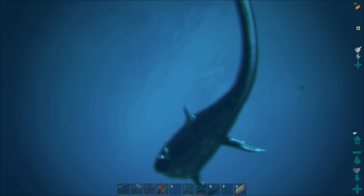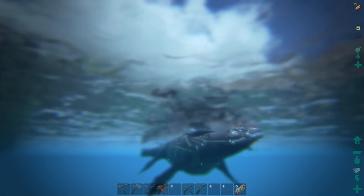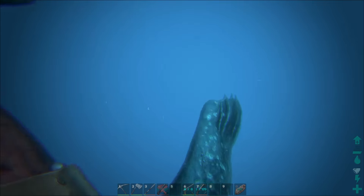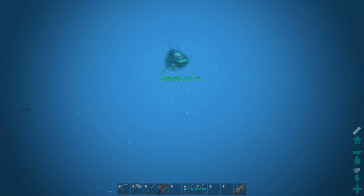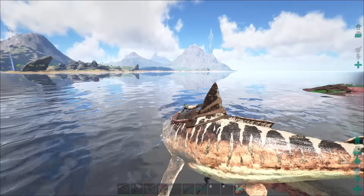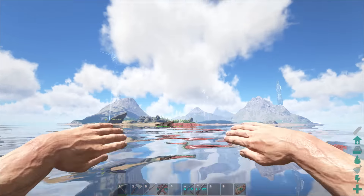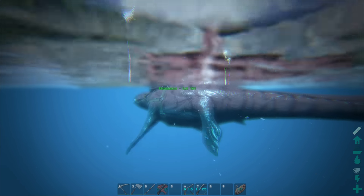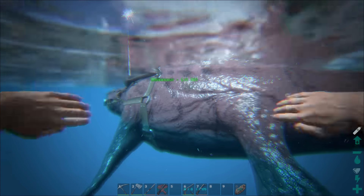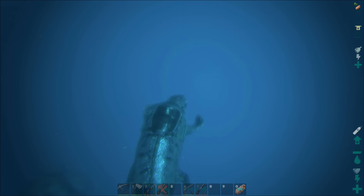These things are super strong but the only problem with Mosasaurs is - what do you do with it? In PVP you can kill all kinds of crazy stuff, but on this PVE server there's not much use for them. I've used them to kill Alpha T-Rexes, which is fun, but I wish there were cool water bosses you could actually fight with this thing. Maybe just one water boss would be cool.